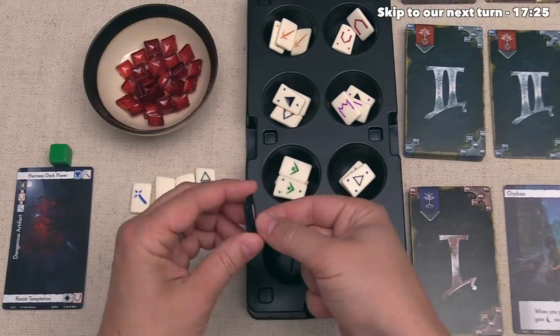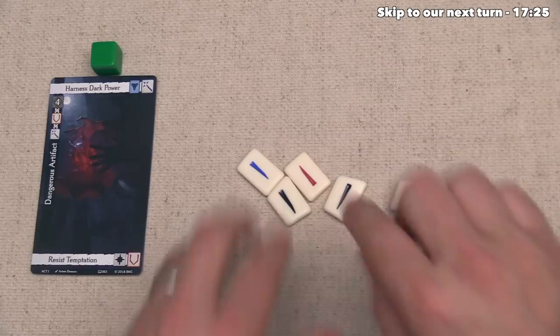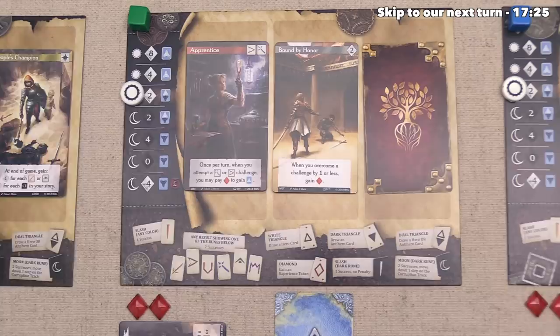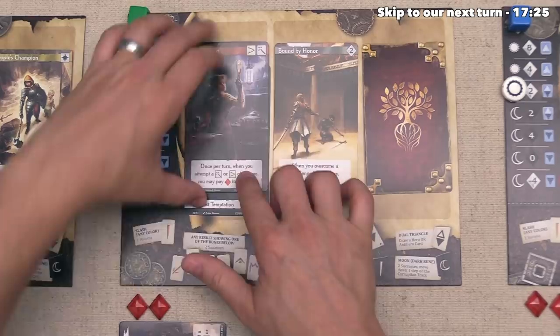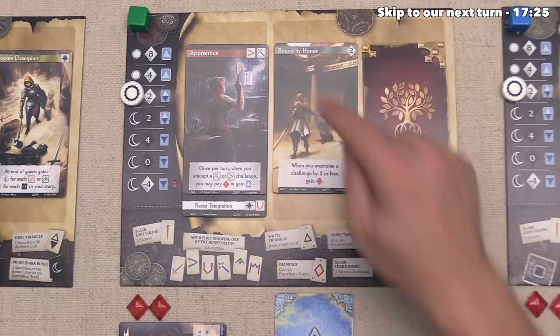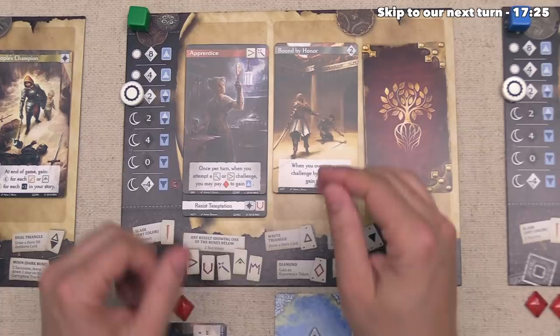The green player shakes and casts the runes and gets exactly what they needed — one, two, three, four — meeting the threshold of four to resist the temptation. They take their rewards: tucking the card to show the bottom bonus, so they are now an Apprentice who resisted dark temptations, gaining one Constitution and one Divinity story icon. Since they are Bound by Honor and overcame the challenge by one or less, they gain one experience. Note: if they had gotten three or less, they would have discarded the card and gained one experience as a consolation prize.